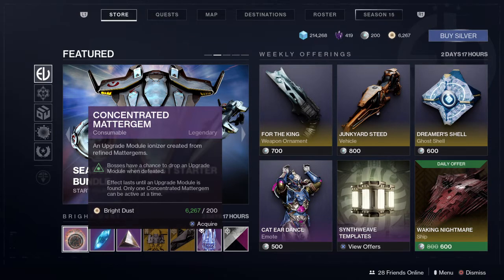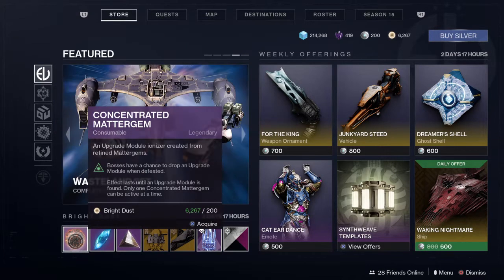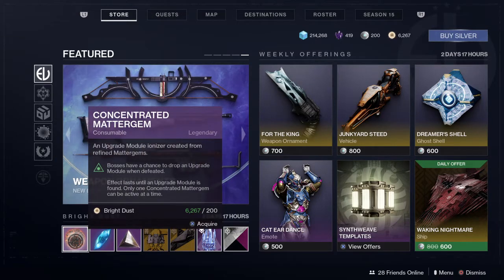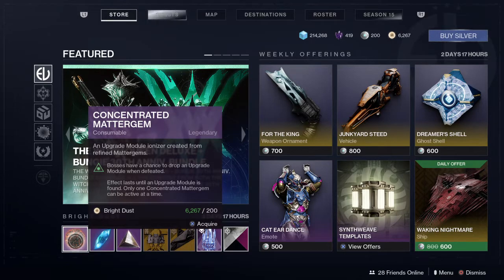It's these concentrated matter gems. These things work exactly like finest matter weave in that they drop an upgrade module when a qualifying enemy is killed, just like finest matter weave drops enhancement cores. You can actually run both of those together. If you have a stack of finest matter weave, this method using yellow bars is going to drop at about a 50% rate, so it's a good way to quickly burn through your stack of finest matter weave as well.